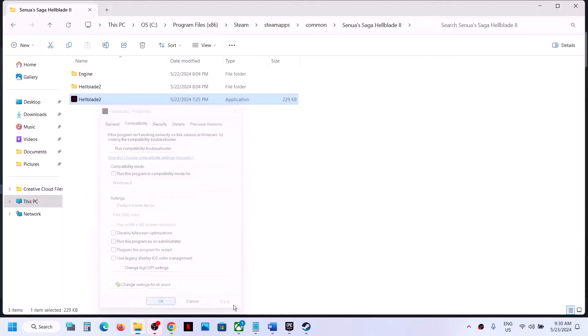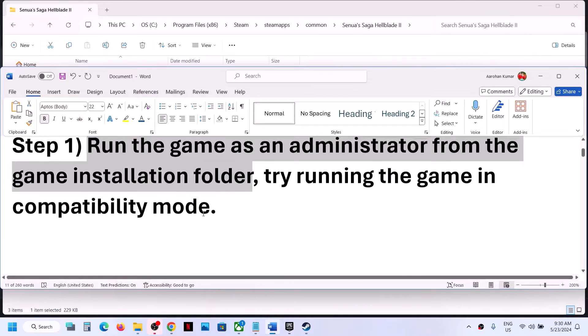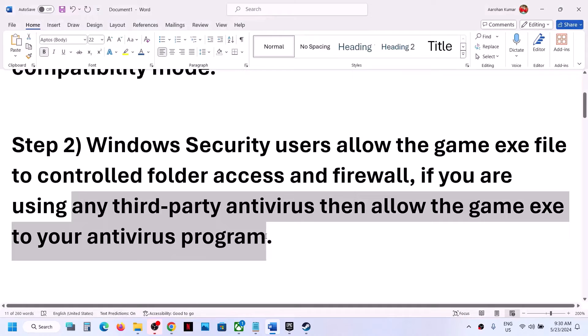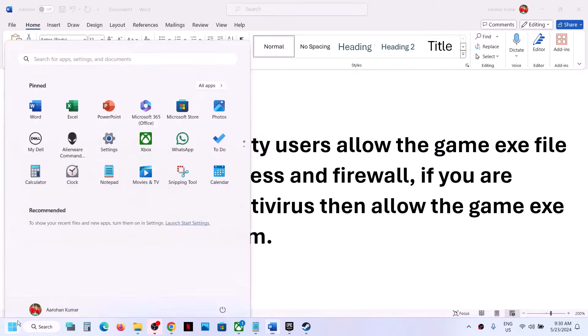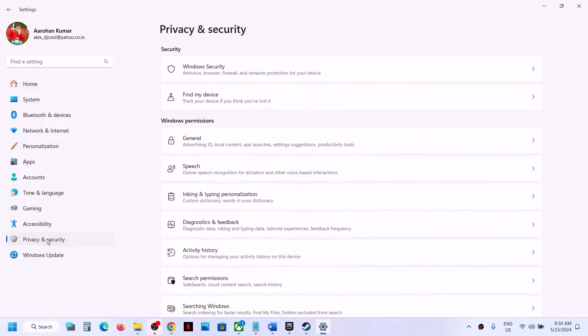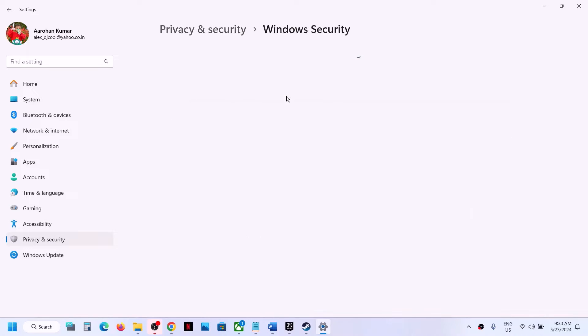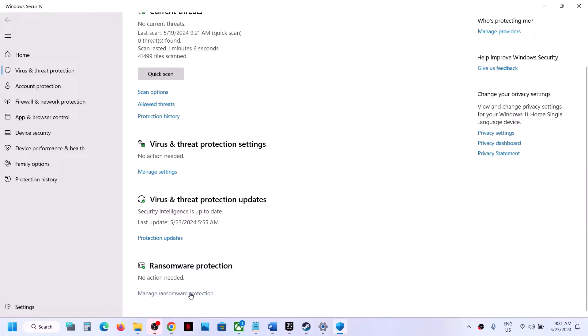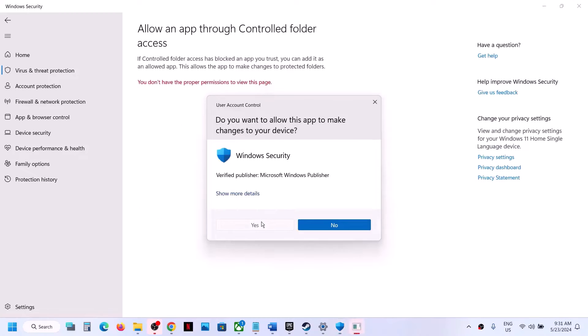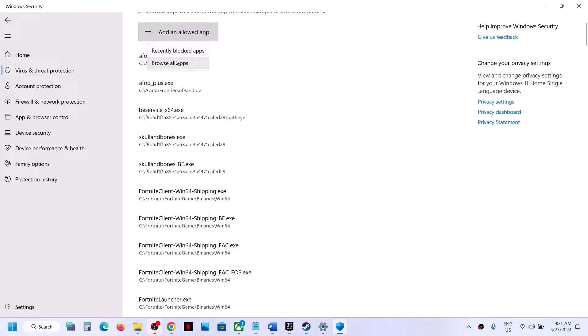The next step is to handle antivirus settings. If you have a third-party antivirus, make sure you allow the game EXE file. If you are using Windows Security, open Windows Settings and go to Privacy and Security. On Windows 10 go to Update and Security, then Windows Security. Click on Virus and Threat Protection, scroll down, and click on Manage Ransomware Protection, then click on Allow an App Through Controlled Folder Access and click Yes.